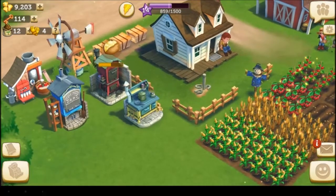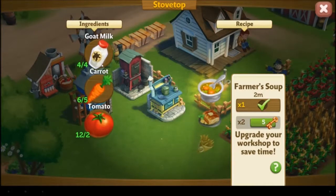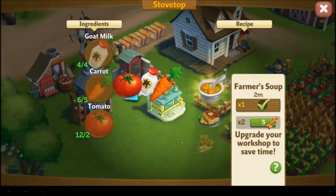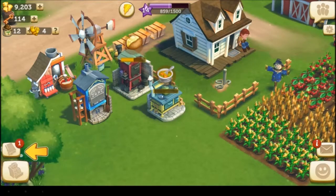Right now we are gonna make... look! We have 4 of 4 goat milks, 6 of 5 carrots, and 12 of 2 tomatoes. So let's drag... ka-ching! Now we just wait for this timer.